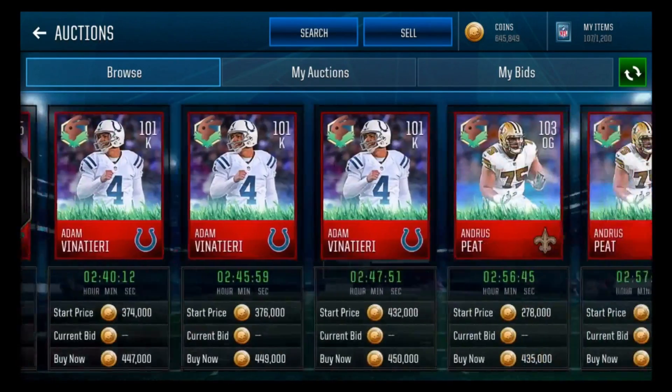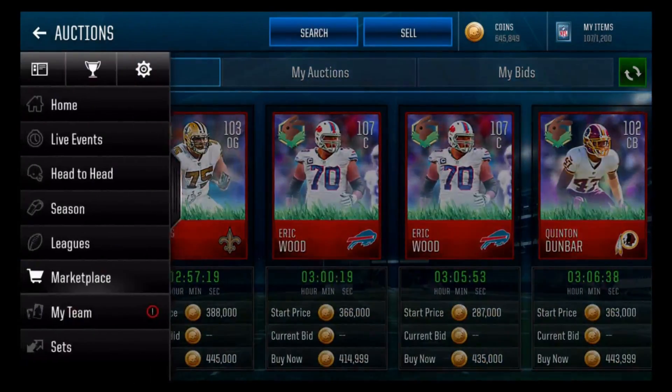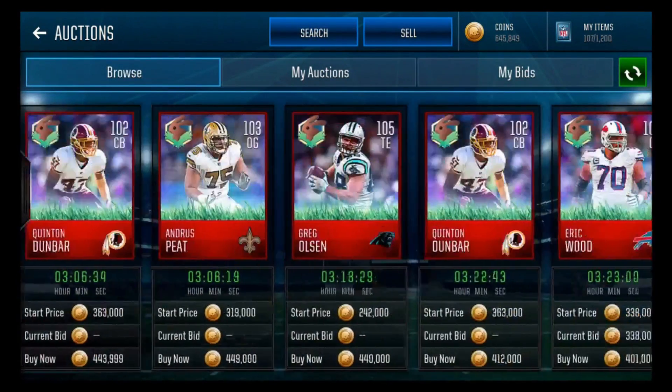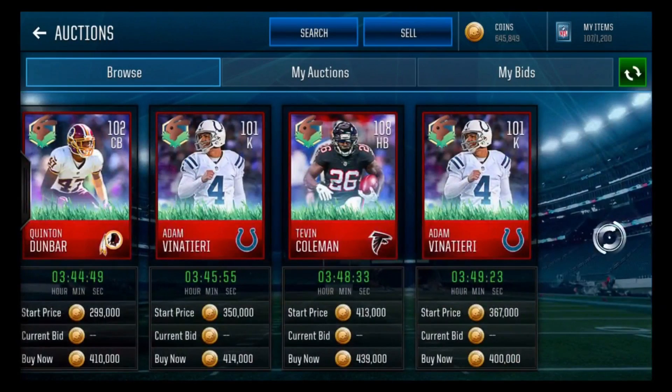These 101 overall players are worth about 440k, so I'd say do the set — take your five 90 overall Easter players, complete the set, and then sell the 101. I don't see why not.